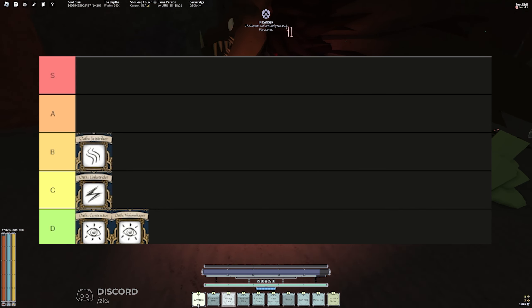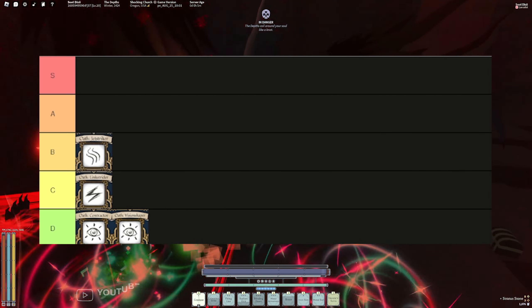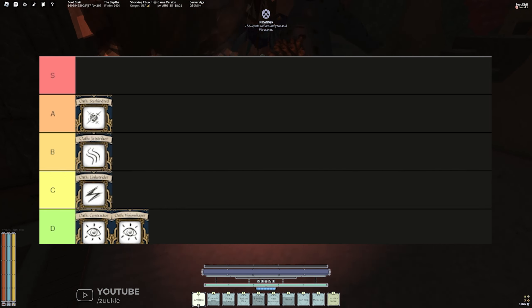Kindred is probably one of the best oaths you can use for both PvP and PvE. You've got good mobility, decent mantras, insane vertical leaps — it just works well for anything. That's an easy A tier.